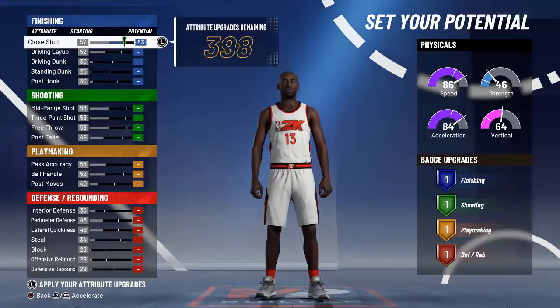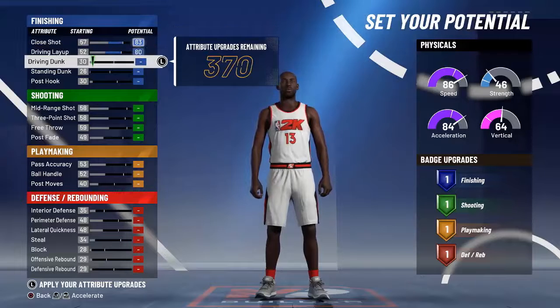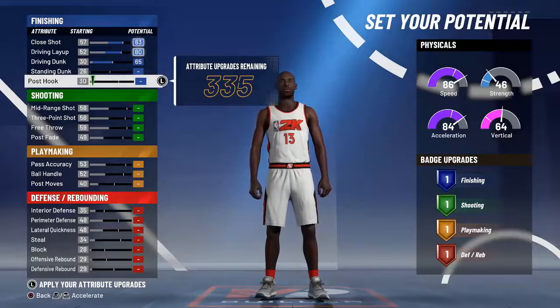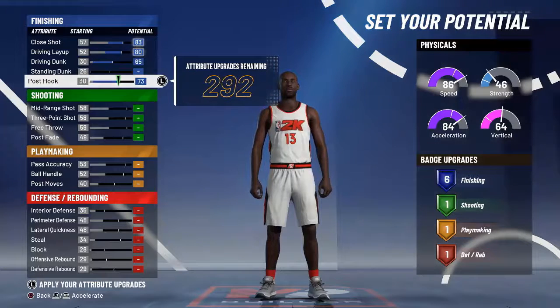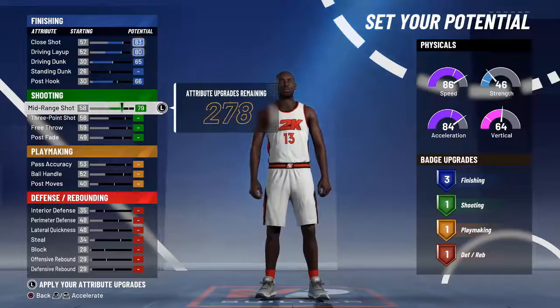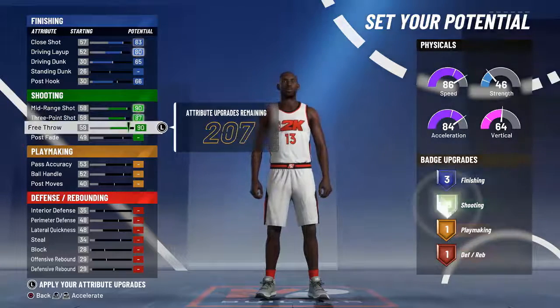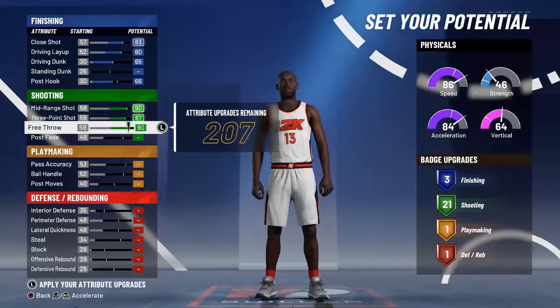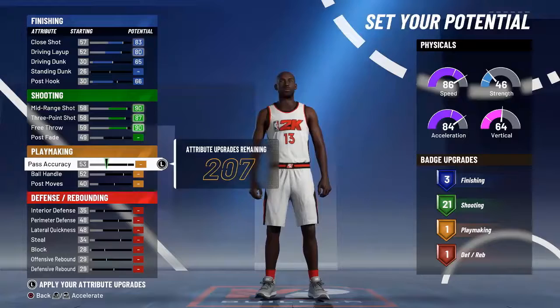Here's how I'm going to set up my badges. I'm gonna do close shot, driving layup, drive and dunk. I kind of want a little bit more badges on my finishing, so I'm going to go with three finishing badges so we can get at least one gold badge — probably contact finisher and fancy footwork. For shooting, I'm definitely going to max these out and leave the post fadeaway alone. We've got 21 shooting badges, which is more than enough.